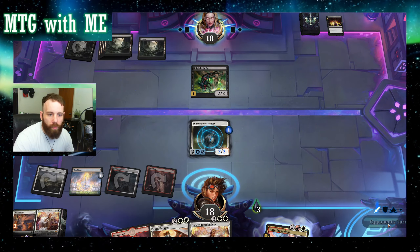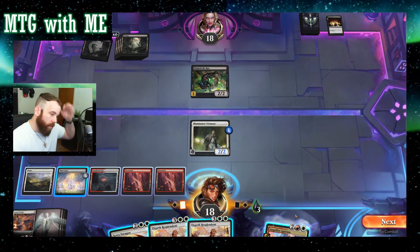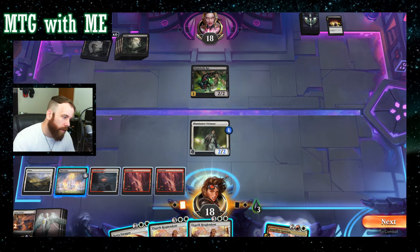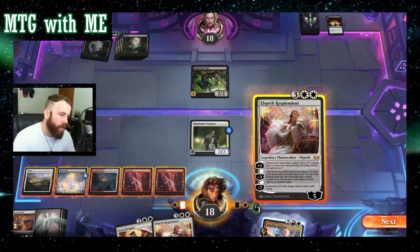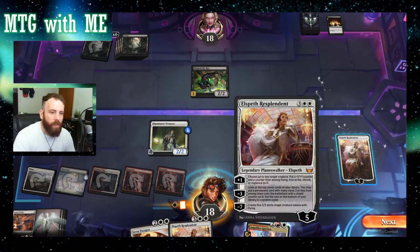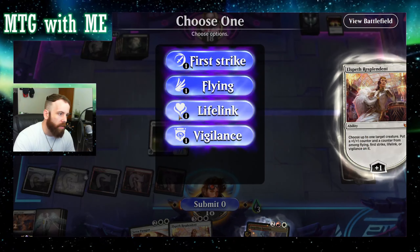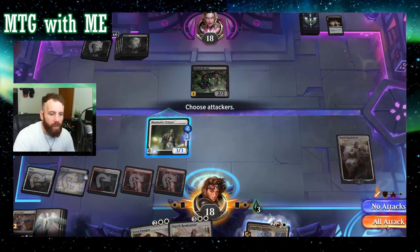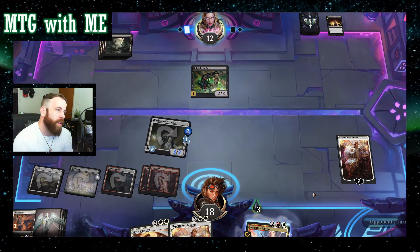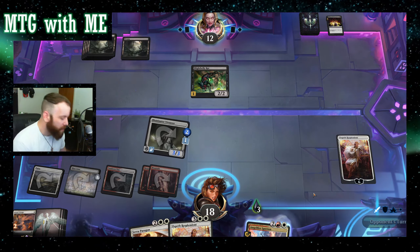Land for turn. I could play Elspeth and just kind of draw this out a little bit — yeah, we'll do that. I could get hit with a poison counter and be fine. We'll go flying, get in there for damage. Next turn we have lethal. Good spot to be in — could be a land, come on land — yes! That's game.